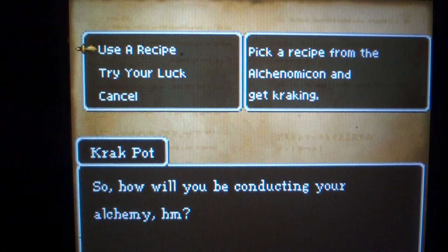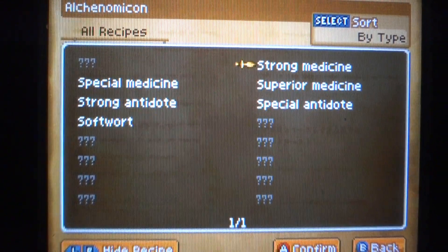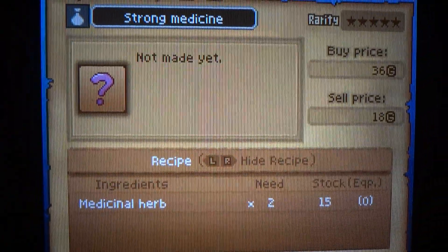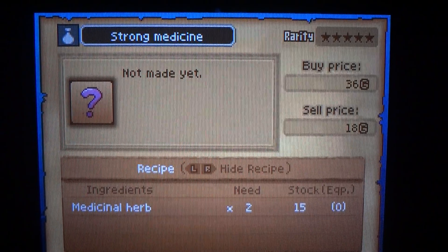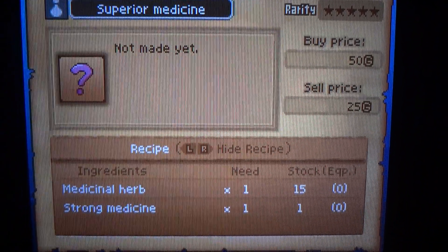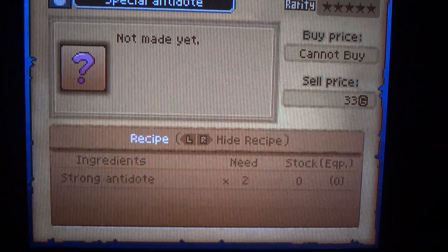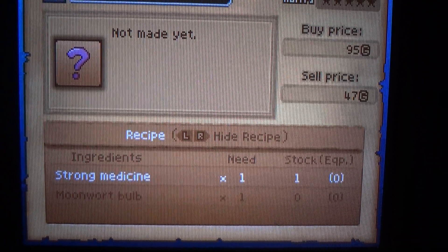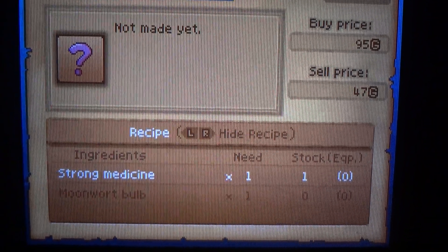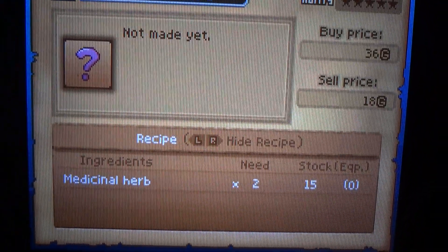So let's use a recipe — all recipes. Seeing on the top screen shows you if you've made it, what you need to use, and the buy and sell price, just in case you're doing it just to make money. As you can see, we could probably make all the way out of the moon warp hub. So let's go ahead and make some items.